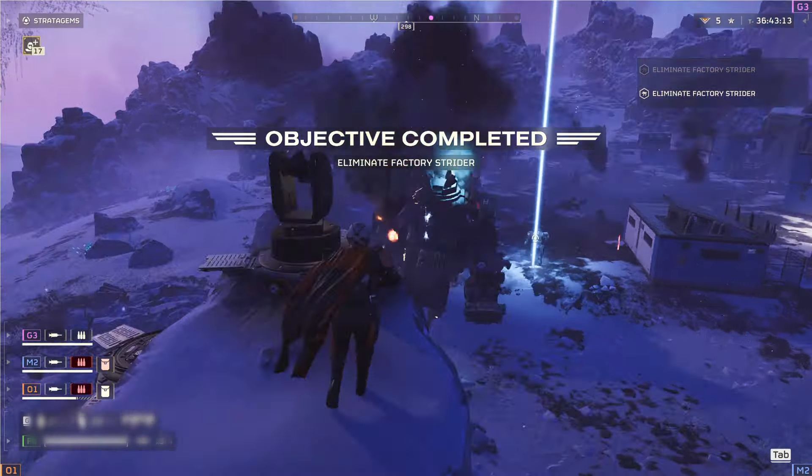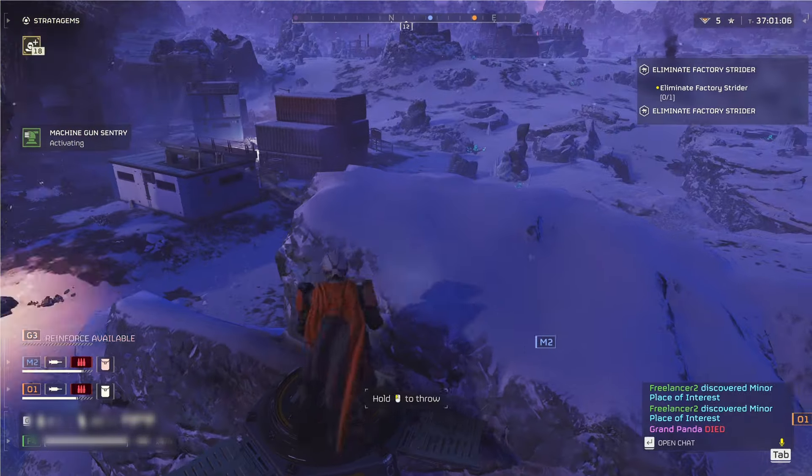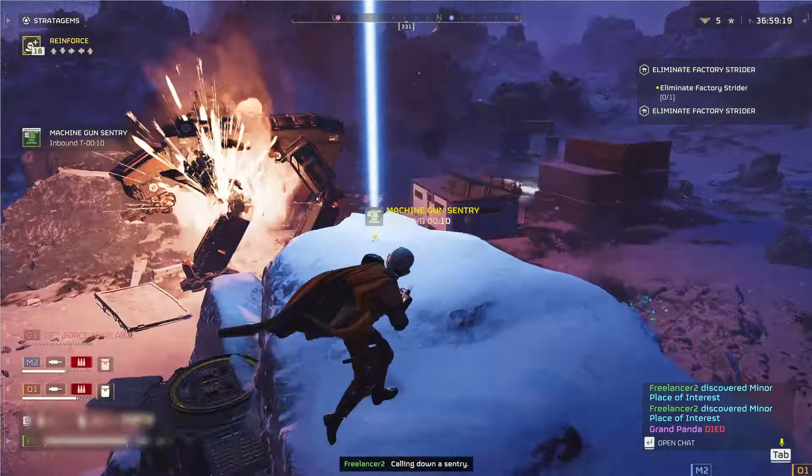Once the striders activate, you drop everything you've got on them — bombs, grenades, rocket launchers. Basically, anything that goes boom should be focused on these bad boys. Once you take out two of them, your goal is to get out of there. Overall, this is a really fun mission — it changes things up and feels like a boss battle.